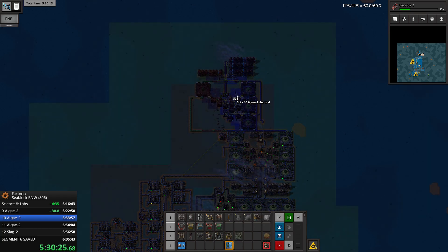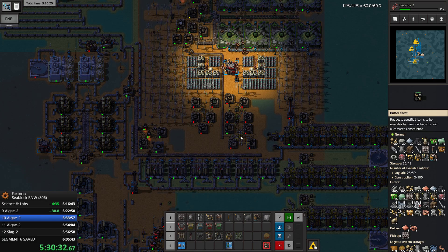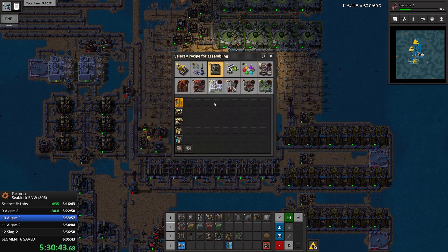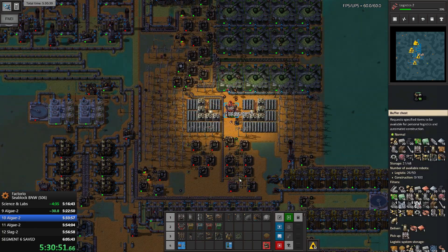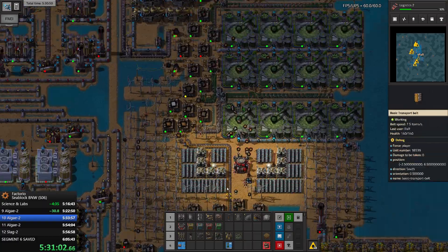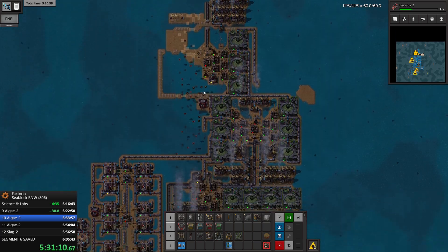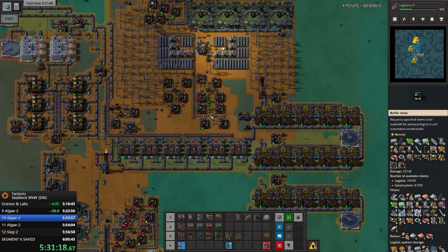We are delivering algae blocks over here - this is good. Do we have boilers? We actually don't have a boiler - that's not good. Let's craft a boiler. Boiler is done, we'll need an inserter. We have a boiler, we have an inserter, we have two steam engines - we don't need more than that. And we are supposed to have a farm by now - yeah, we do have a farm. This is perfect.